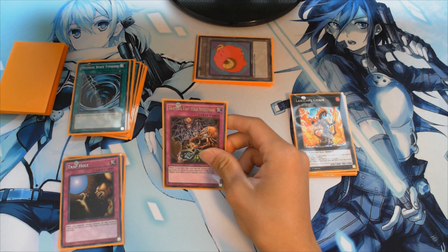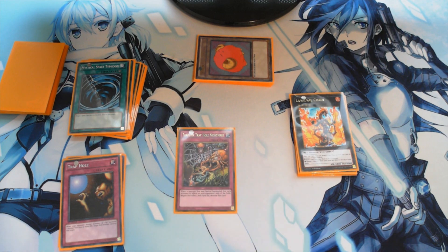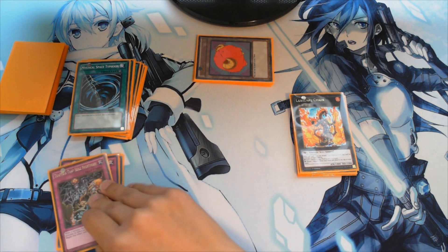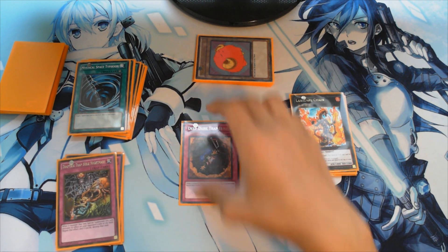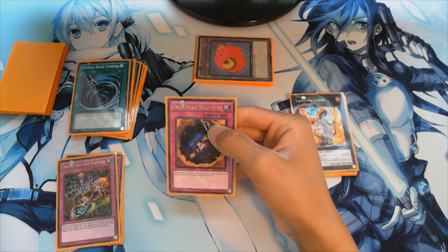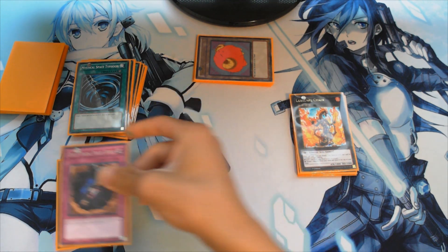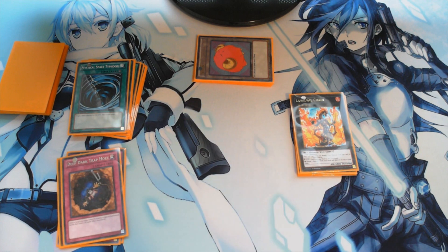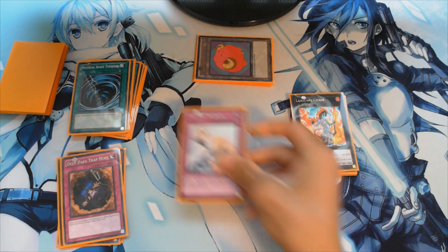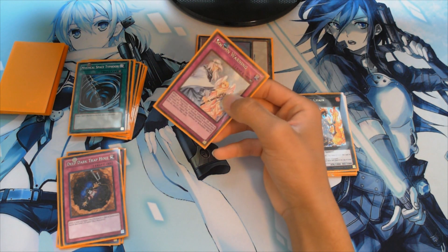One Trap Hole Nightmare: when a monster that was special summoned this turn activates its effect on your opponent's side of the field, negate that effect and destroy that card — pretty good. Our last Hole trap card is Deep Dark Trap Hole: when a Level 5 or higher effect monster is special summoned, banish that monster — basically our backup for Bottomless Trap Hole. Next we have one Solemn Warning, which negates the summoning of any monster — pretty good and trolly, and essential too.